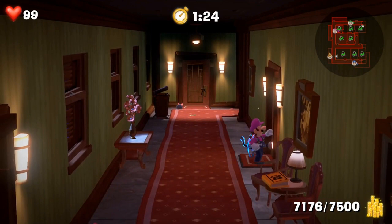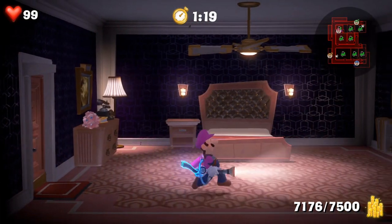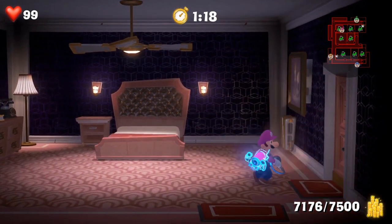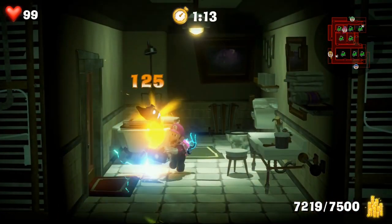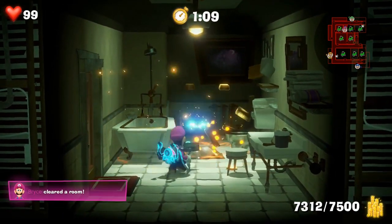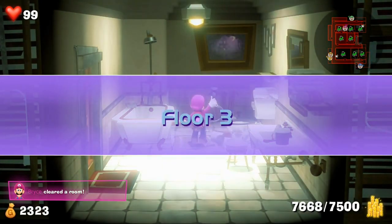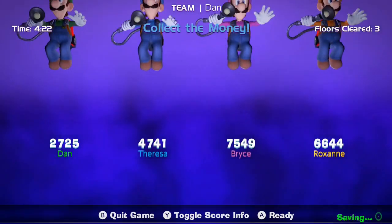We only need 400. Let's try to find some unexplored rooms. That door looks suspicious. 200 — who's going to win? I found a ghost in the bathroom. Searching the toilets is often fun too. We did it! Nicely done. We overshot it by a few hundred, with time to spare.